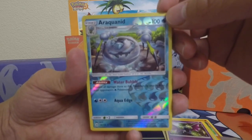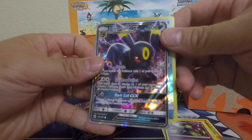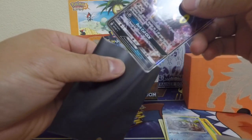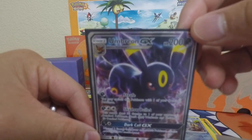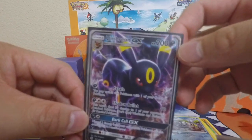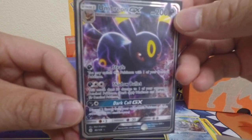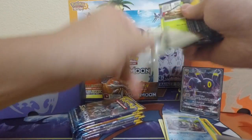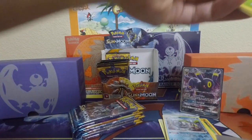Our rare for the very first pack of this Part 3 booster box opening is — holy smokes — Umbreon GX! Oh my goodness, I can't believe it. We were able to pull one of these in our past videos, but he is a pretty awesome card. Probably one of the rarest GX you can get within the set. Just take a good look at him. Set him off in the back. What an awesome start to this third pack opening.